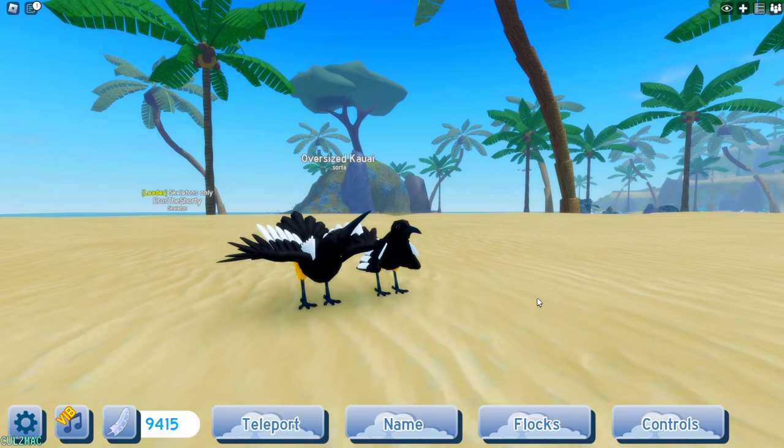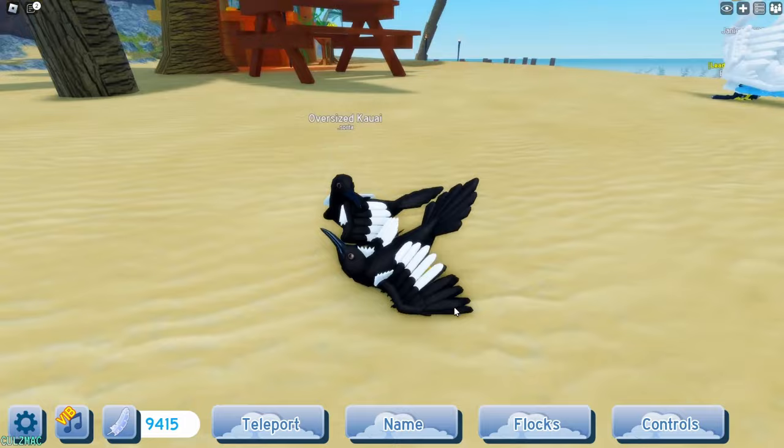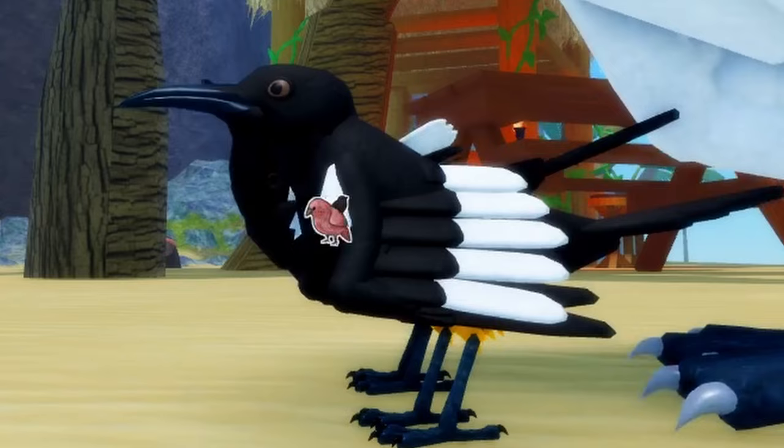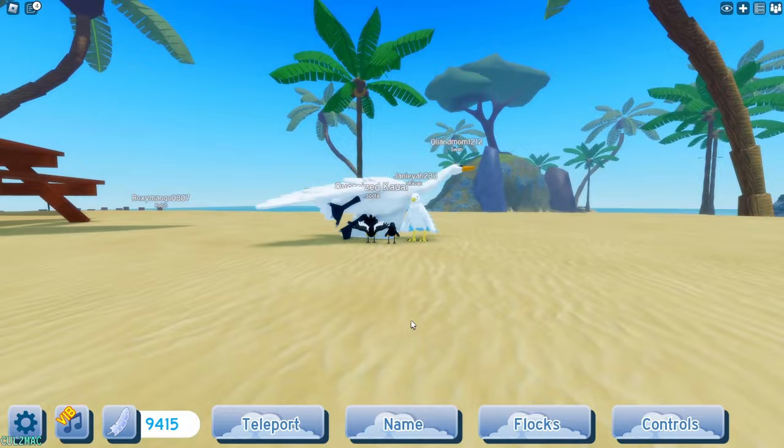I didn't notice these little feathers on the wings! These little feathers on the wings come up — look at that. It's like, you know, down, up — you get away from me, swan.